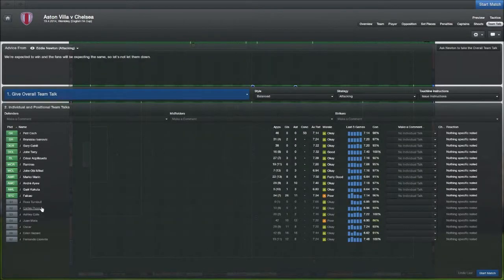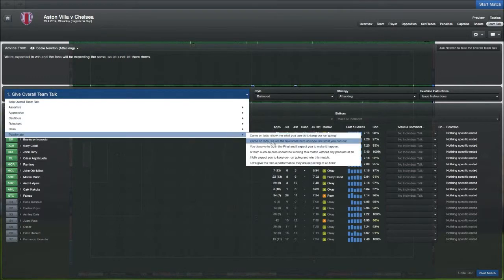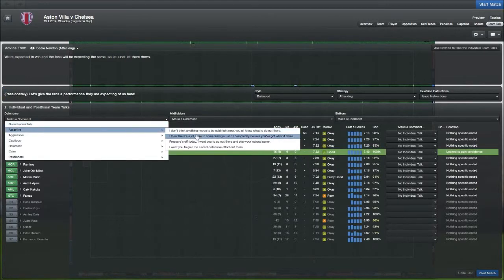On the bench for us we've got Ross Turnbull, Puyol, Ashley Cole, Mata, Oscar, Hazard and Loriente. The reason why Hazard, Oscar and Mata aren't starting is because they haven't got the best condition ratings, and we've got a three-day rest before we play Barcelona in the first leg of the Champions League semi-final. So I'm hoping we'll be able to have them at 100%.